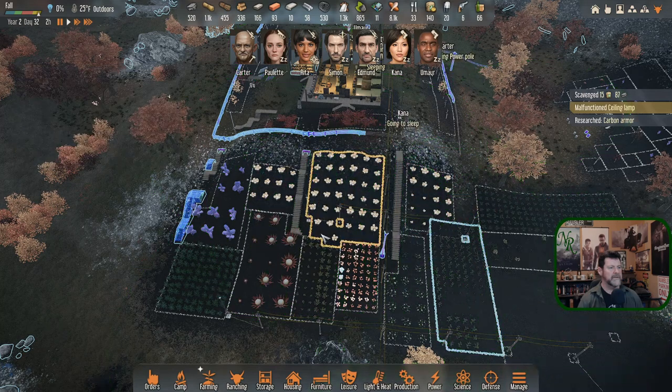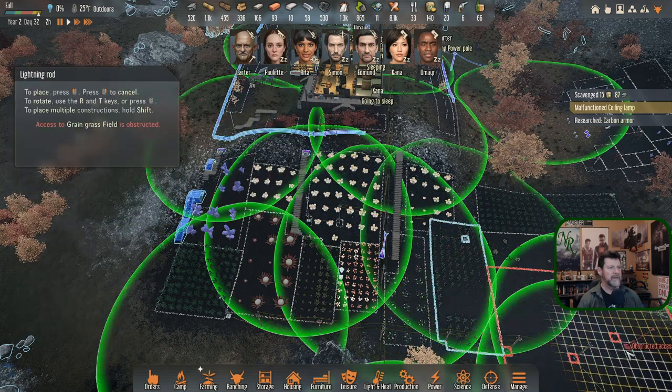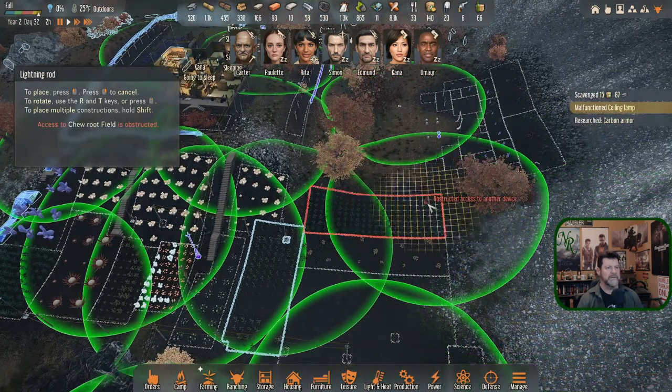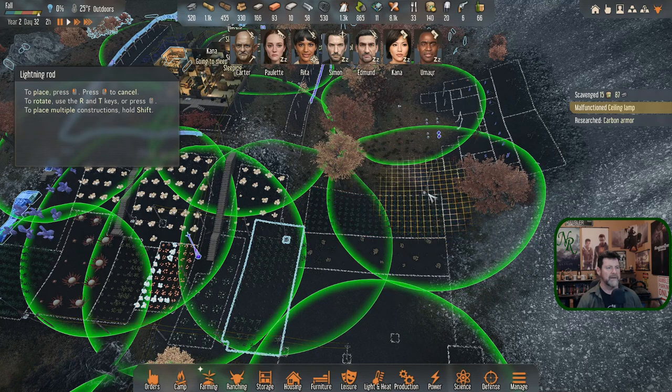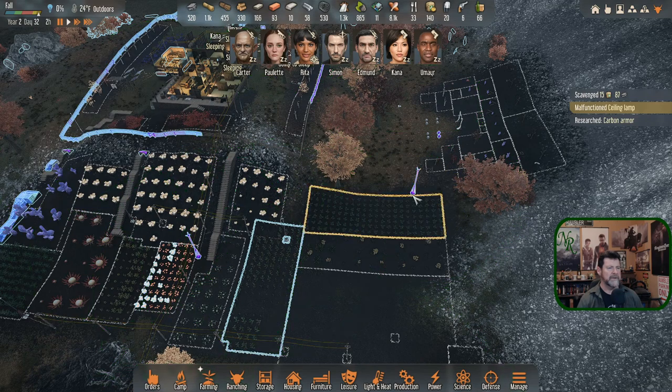This one's redundant — everything else is covering it. Moving the lightning rod into position and then moving out to see this better. We're hitting everything except past the wedding chapel area. We'll call that good. Bringing power to the new placement.